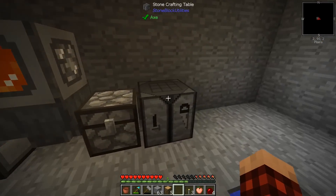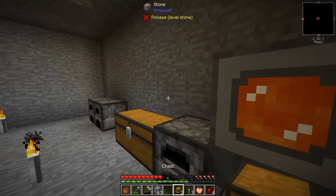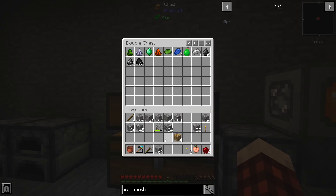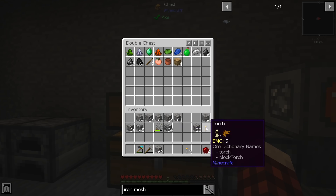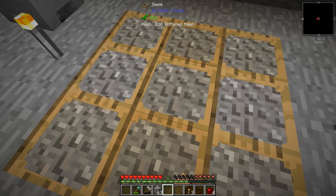We need to go here and make another double chest so we can put stuff we don't want to get rid of but don't need in our inventory. All of this stuff - we don't need that, that, that, that, or that.